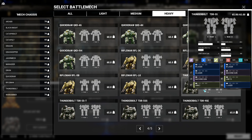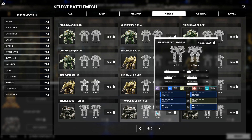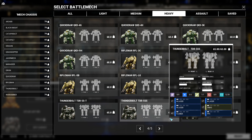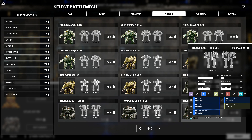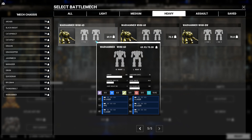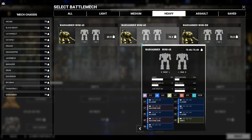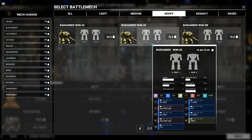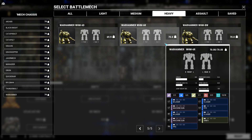The Thunderbolt has some good variants, but is on the light side and has awkward hard points like a small missile hard point or a singular large energy arm hard point. Although the large energy hard points are in both arms, the rest of the weapons are spread out on the side torsos of the Warhammer. We are specifically looking for the Warhammer variant of the 6R.